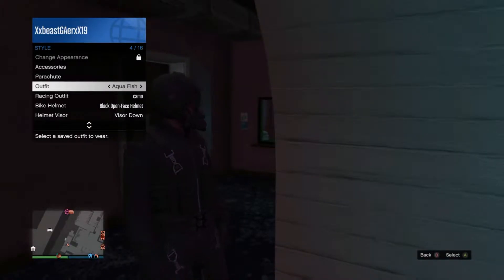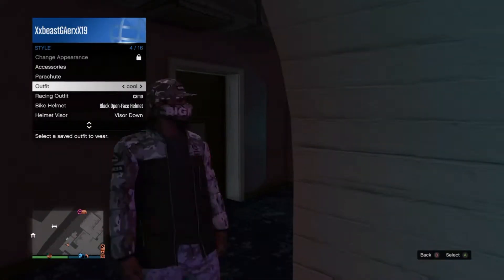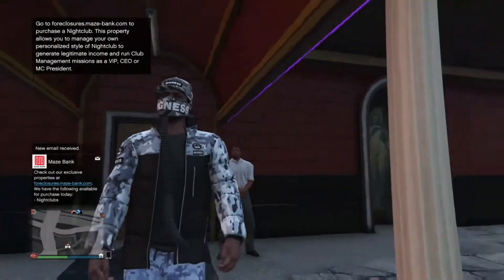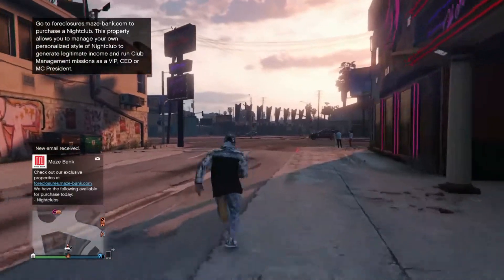Once the tube vanishes, you want to go into styles and then take any outfit slot you want the tube to go on. I want it to go on the corner slot. Once you exit the strip club and look at your character, the tube is there.